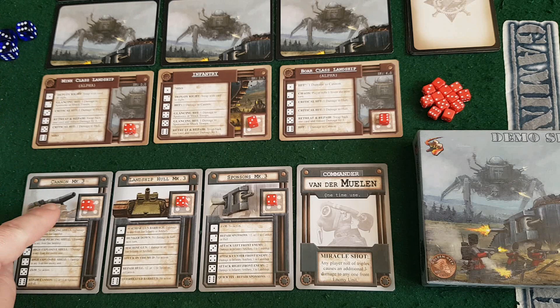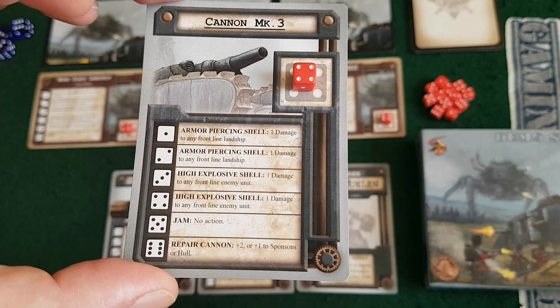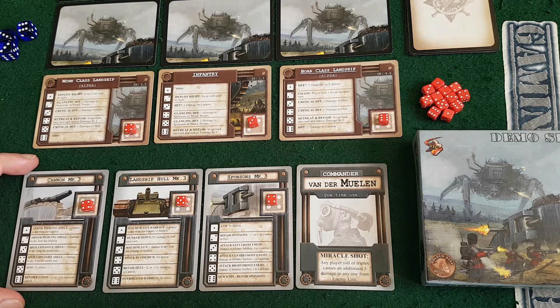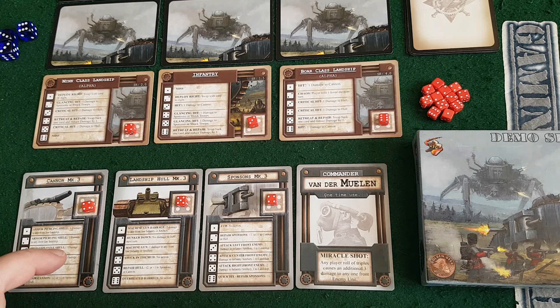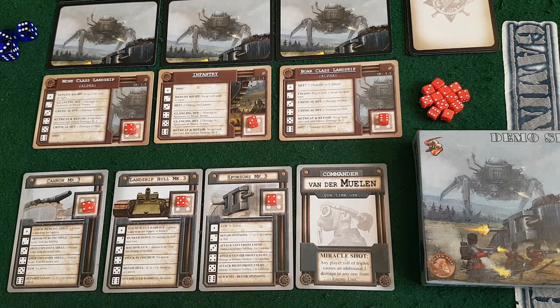At the beginning of your turn, you take three dice - one for each part of your tank - and roll them into the box, then allocate them to your sections. The numbers represent what action you can do. On the cannon: one is armor-piercing shell, two is armor-piercing shell, three is high explosive shell, four is high explosive shell, five is a jam with no action, and six lets you repair the cannon. Since I'm fully healed, I'm not going to use the six for repair - six does no action on one section, and a quick repair on another. So the six is not a great roll for me at this point.